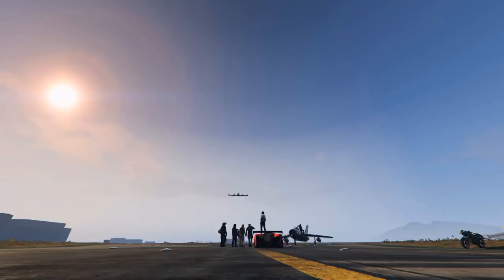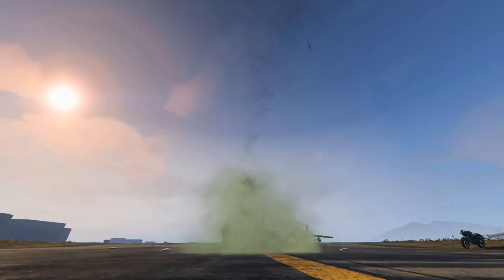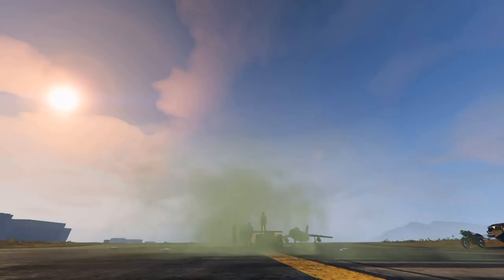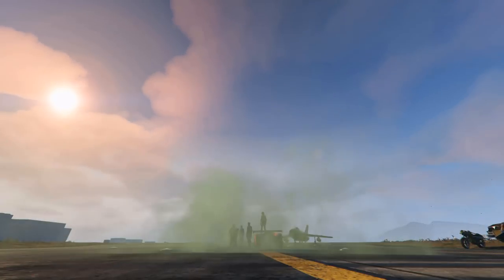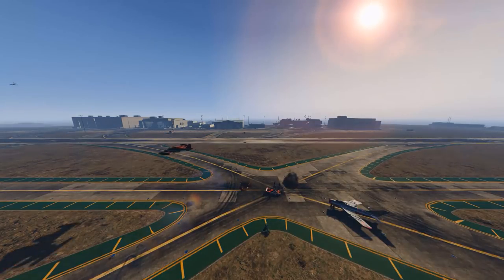Gas bombs could come in handy if you have to complete a mission which requires the well-being of a vehicle while killing personnel that are surrounding said vehicle. You could also strategically drop lines of bombs in certain areas to block access for people momentarily, unless of course they're willing to take a lot of damage.